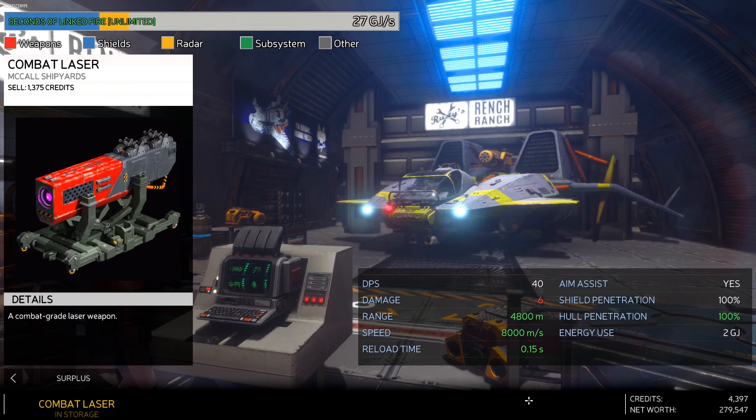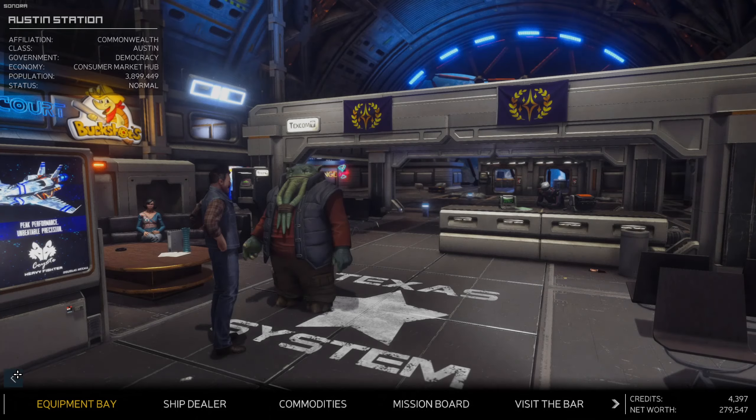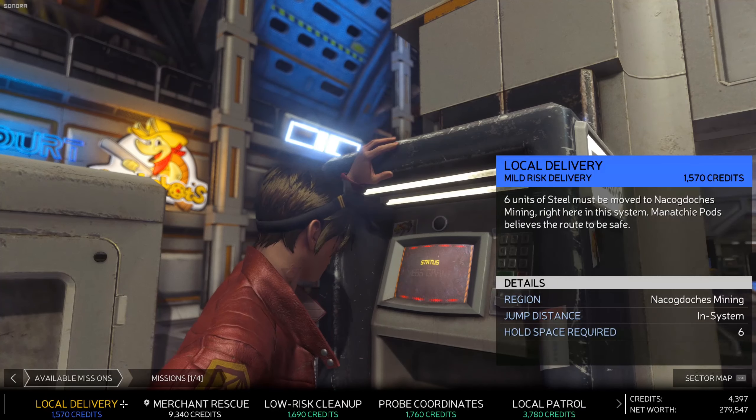They're trying to sell a combat laser in the surplus options - I'm not interested unless it's really cheap. Oh wait, I already have one in storage - that's my surplus, not what they're trying to sell me. Never mind, I thought they were going to try to sell me some extra stuff. So back out we go.